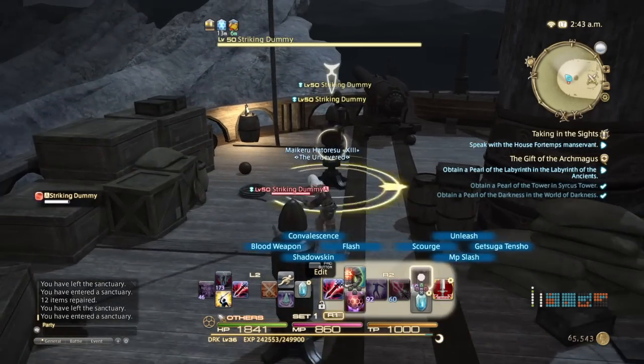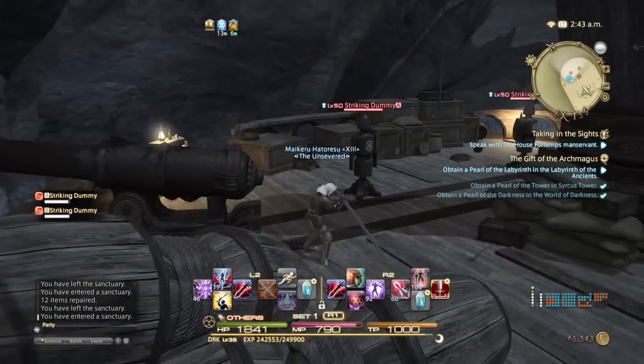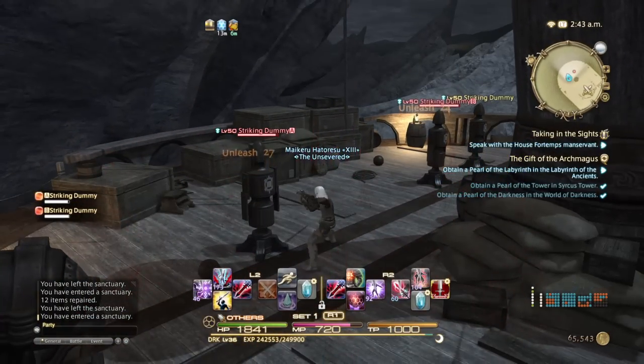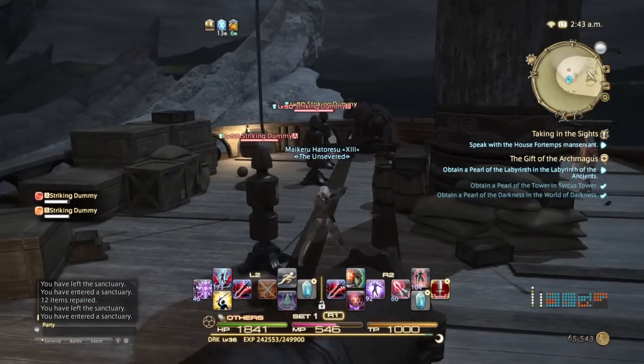Unleash is an AoE attack that you can spam. A lot of people were under the impression it was going to be like the Bard's Flaming Arrow where you aim it — that's not the case. You don't need to target anything, you don't need to aim anything. You just cast it and you can do it over and over again. Does AoE damage, generates enmity, all that good stuff.